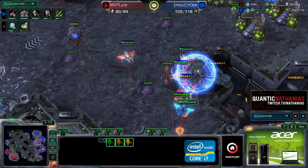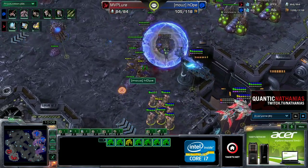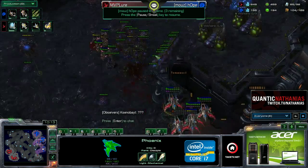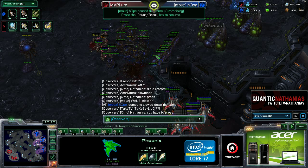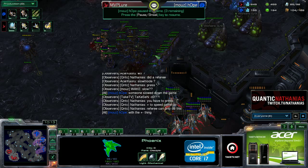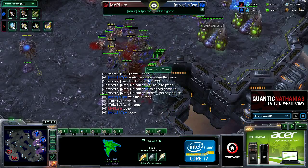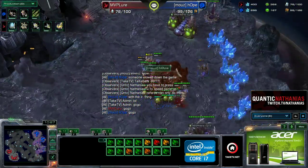The hydralisks are coming out now for Hope, picking off some of the phoenix. Phoenix actually do bonus damage versus hydralisks, so they can be very good at cleaning these up. Hope doesn't have too many hydras left at this point. Note: someone accidentally pressed minus and slowed the game down — an observer can speed or slow the game while refereeing. That's been fixed. The third base does fall for Hope, though it wouldn't really change the overall outcome.